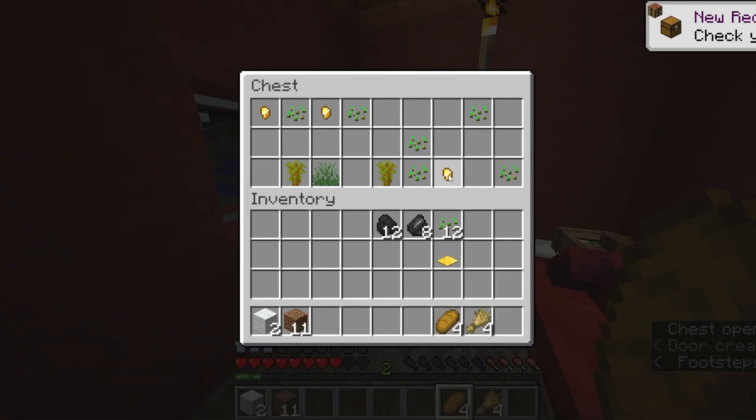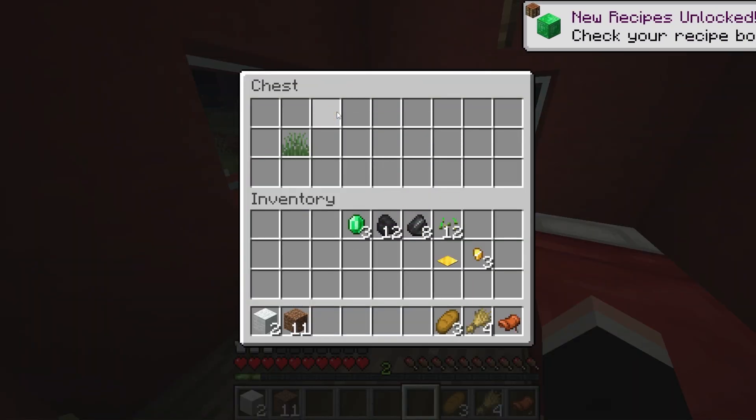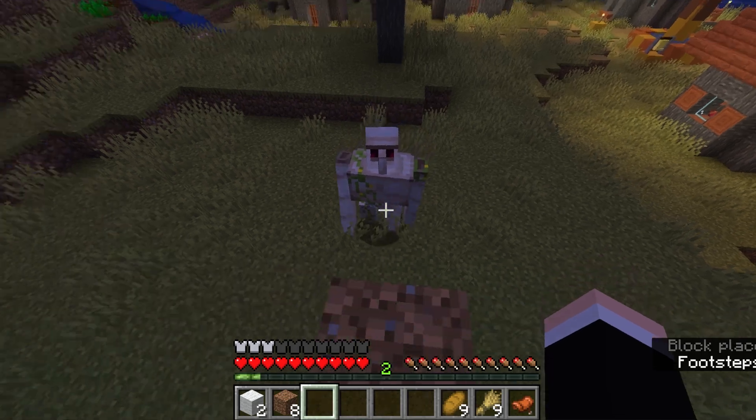Okay, here we go. There's some bread and three gold nuggets — not very useful. Three emeralds and a saddle — okay, that's gonna help us out. I'm gonna have to punch the gold into death. This is gonna take a while. Here comes the long part, I'll be right back.